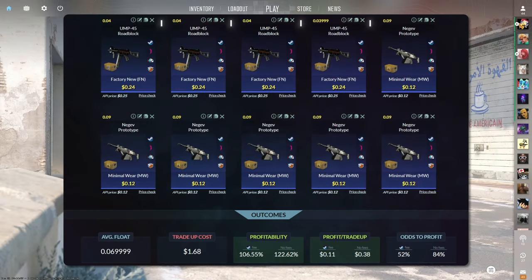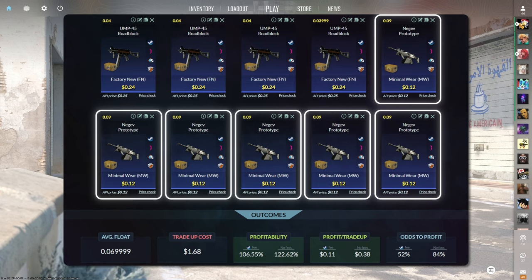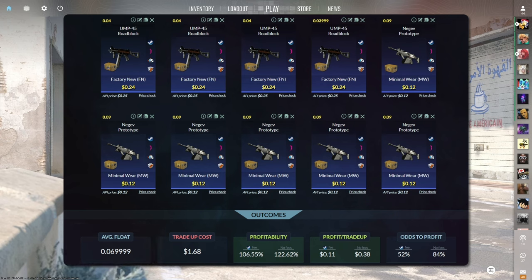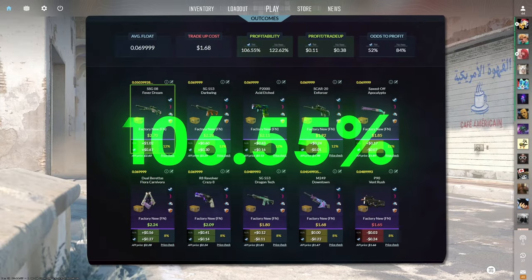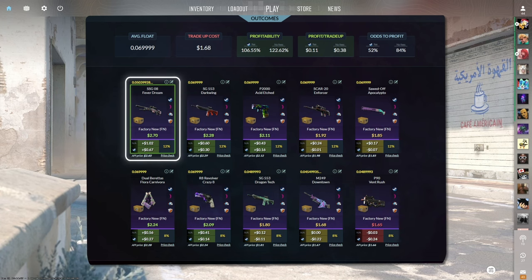The ninth tradeup consists of 4 factory new mil-spec skins from the Recoil case and 6 minimal wear mil-spec skins from the Prisma 2 case, below a 0.07 average float. Keep the Recoil skins below 0.04 and the Prisma 2 skins below 0.09. Make sure to get the Recoil skins for $0.24 or less and the Prisma 2 skins for $0.12 or less. This tradeup costs $1.68 total and has a 106.55% profitability after Steam fees with a 52% chance to profit. Five of the ten outcomes are profitable, with the factory new SSG Fever Dream easily being the best at $0.67 of profit.